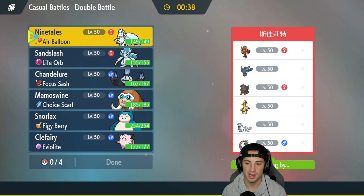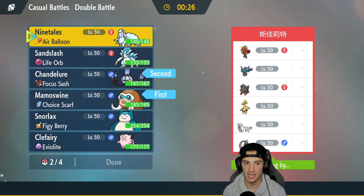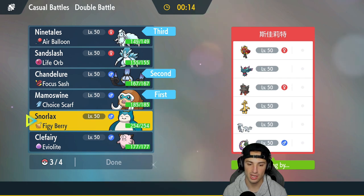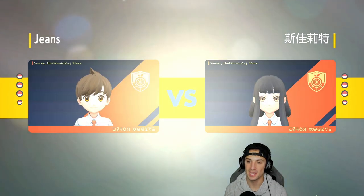I'm going to lead Mamoswine with the Choice Scarf alongside Chandelure — I think this works out really well going into both matchups. Then we bring the snow in the back end, and late game we could have either Snorlax or Clefairy for a little bit of support or bulk. I'll go with Clefairy here — I like having a bit of support, especially with the two great special attackers in Chandelure and Alolan Ninetales, plus the big physical attacker in Mamoswine.